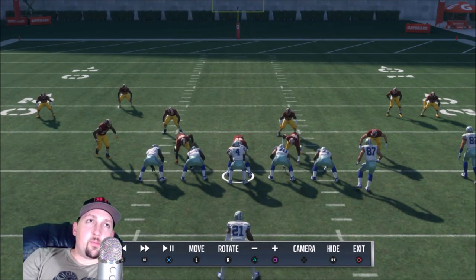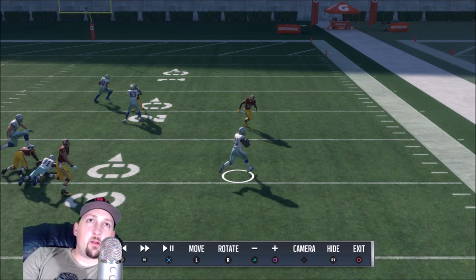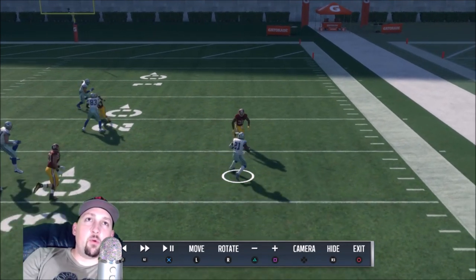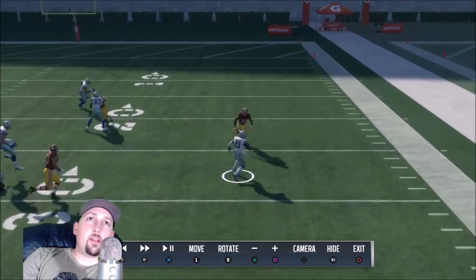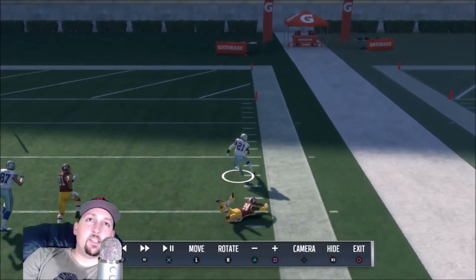Next up, the juke move — probably the best one in the game by far. I used it quite a bit last year and it was still really strong; this year it's just like easy mode. The guy's cutting me off — this one works a little better when he's even with you, while the spin move is better when he's over-pursuing. Square him up, hit L2 again and the right stick to the left. If you time it right, it doesn't matter what the guy does — he's just getting completely juked. This move just scrambles the defenders' brains.